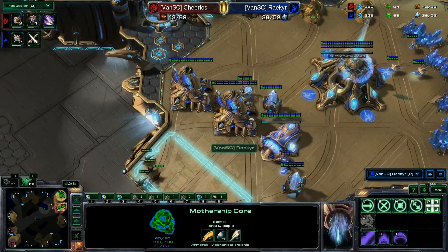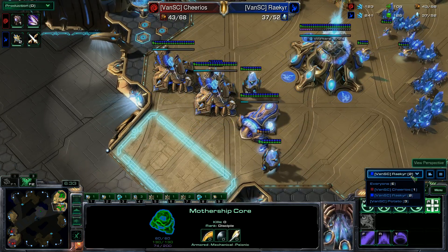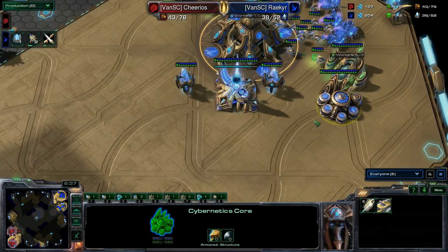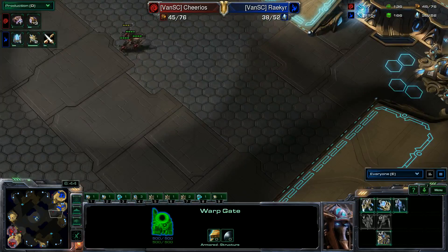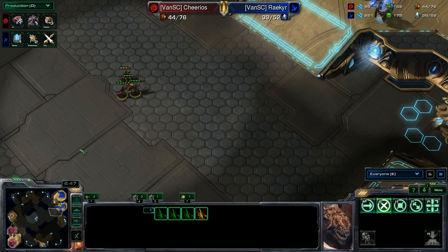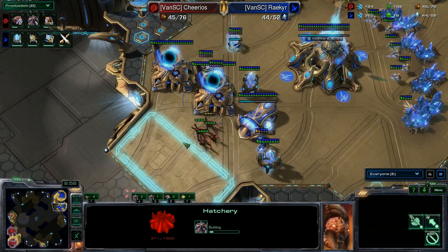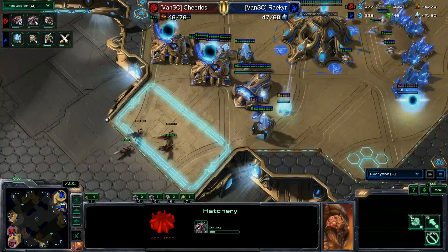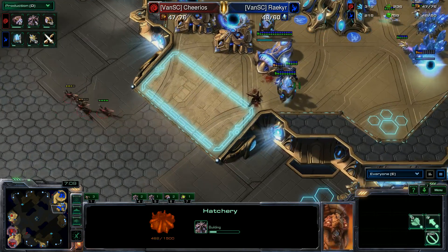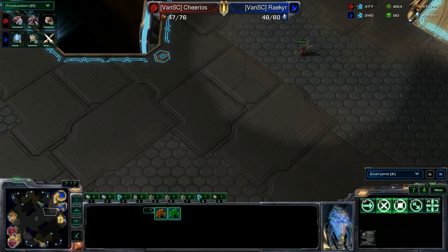We do have the zerglings probing at the front. Research is now complete — I'm assuming gate tech is done. Yep, the gates are on the way. Zerglings are sitting outside the base, and a third is going down for Cheerios, so he's going a little greedier this time, not doing any sort of push. Zerglings are going to try to push; there are no photon cannons up at the front, just three sentries. You'd think he would plop down a photon cannon just to shoo these away.